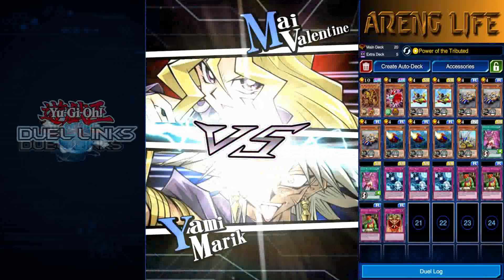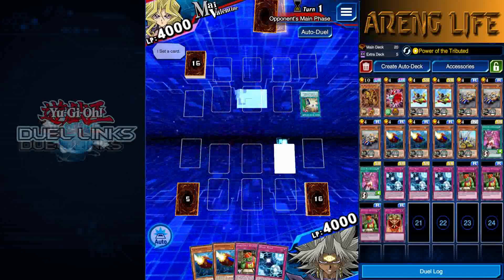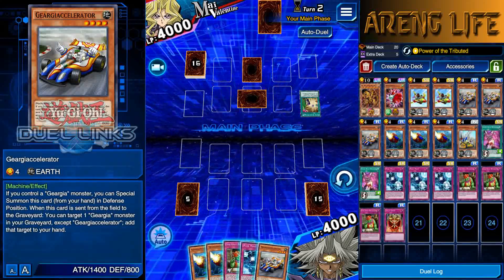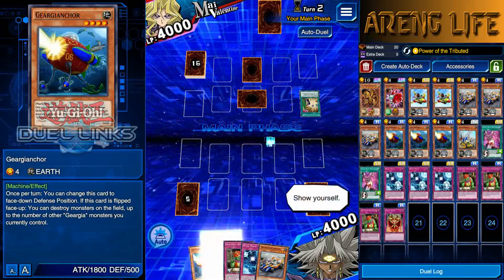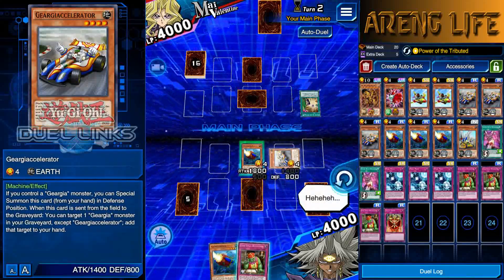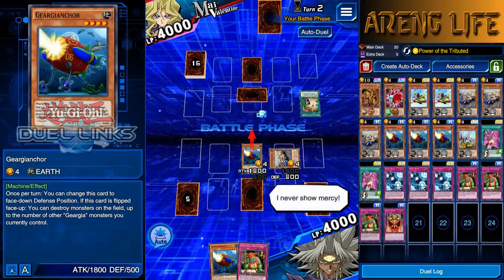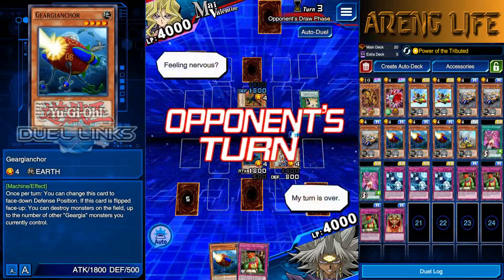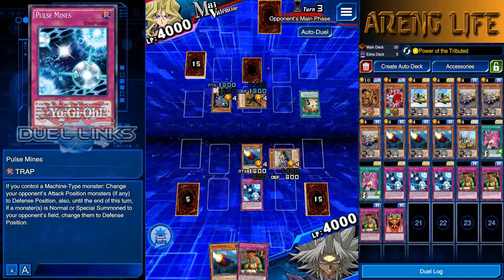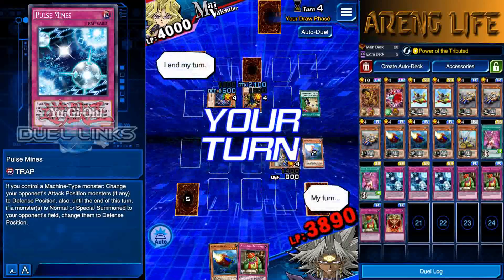All right, there she is, let's take her out real quick. All you really got to do with this deck is start off with a decent hand. We've already got something. If we don't set back row we could potentially do some shenanigans, but they're gonna try to wreck us, so I'm gonna set Pulse Mines. I'll special summon as well. There's Harpy's Hunting Ground - let's put everything into defense.